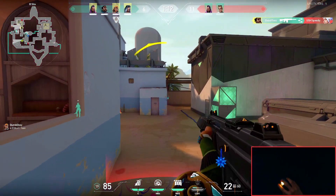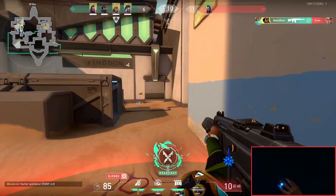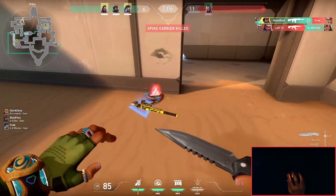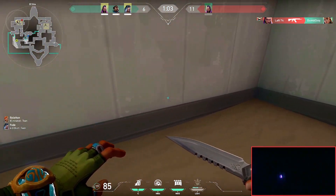Right as I dropped, I realized Chamber was there holding Hooko with the Operator. I did get a bit scared, but it's all good because for some reason their Chamber sucks with the Operator, and just like that, I was able to easily kill Chamber too.